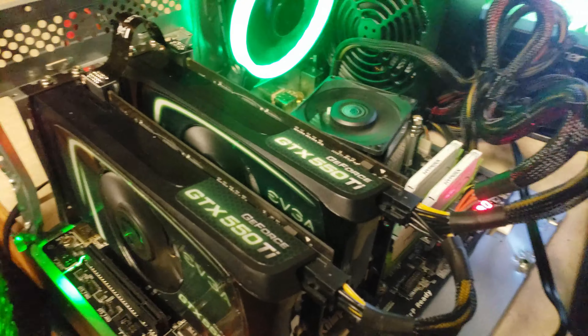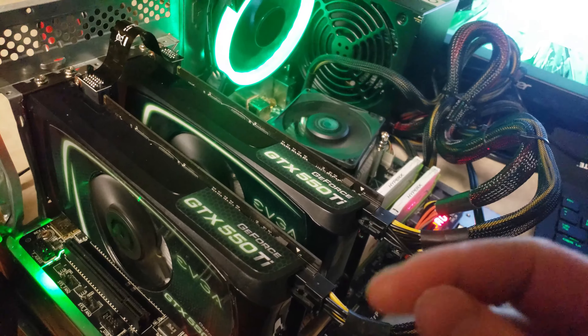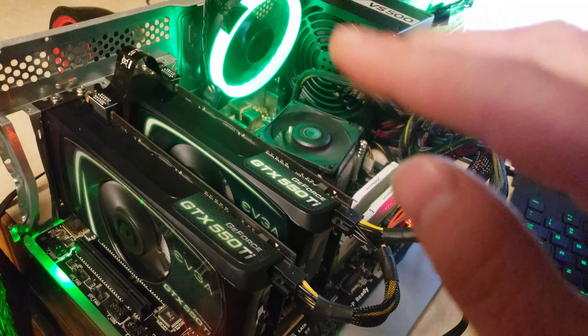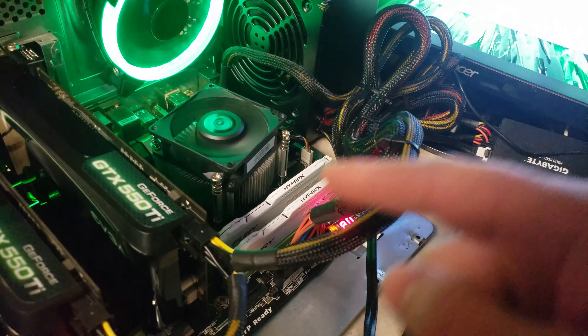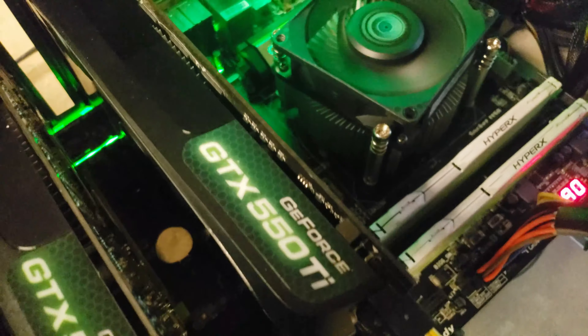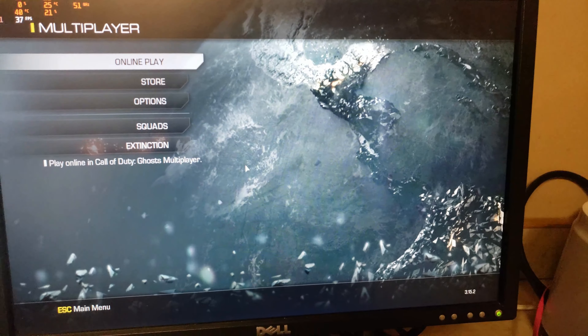I have a 660 coming in the mail in a couple of days — should be getting it Wednesday or Thursday. That's better than both of these 550 Ti's together in SLI at 100% performance. So that's going to be an upgrade to this system with an i5-4440, 16 gigs of DDR3-1866, on a Z87 motherboard — a Gigabyte G1 Sniper.